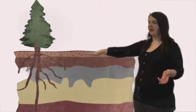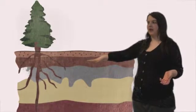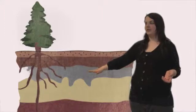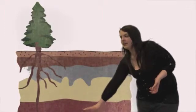So the first layer in soil is forest decay. The second layer is humus and the third layer is the topsoil. Under the topsoil we have the subsoil, and down here it's the bedrock.